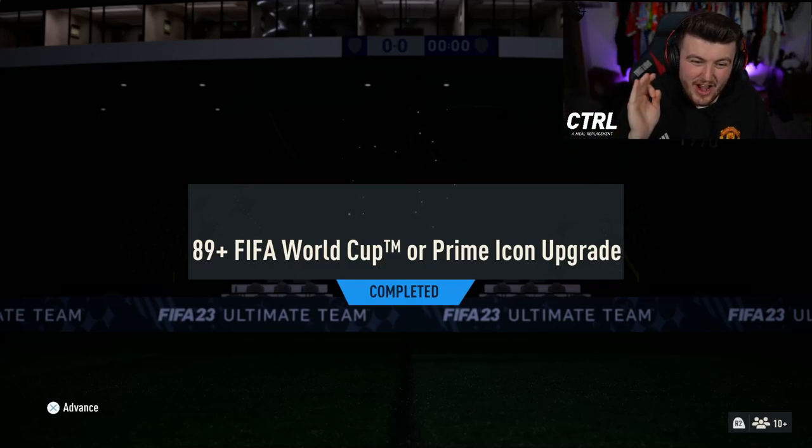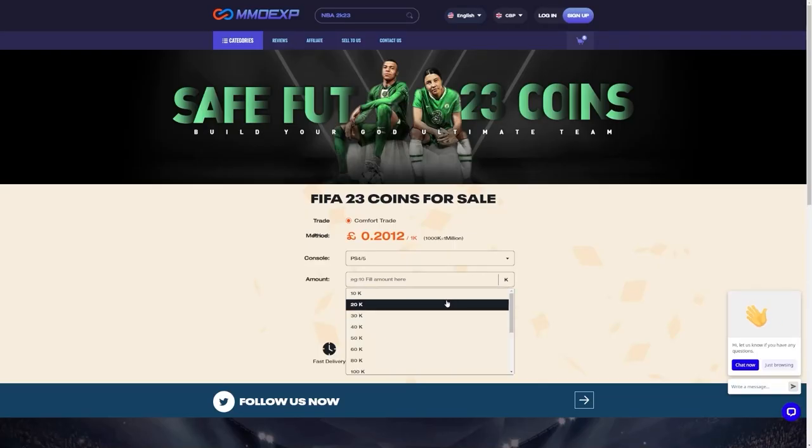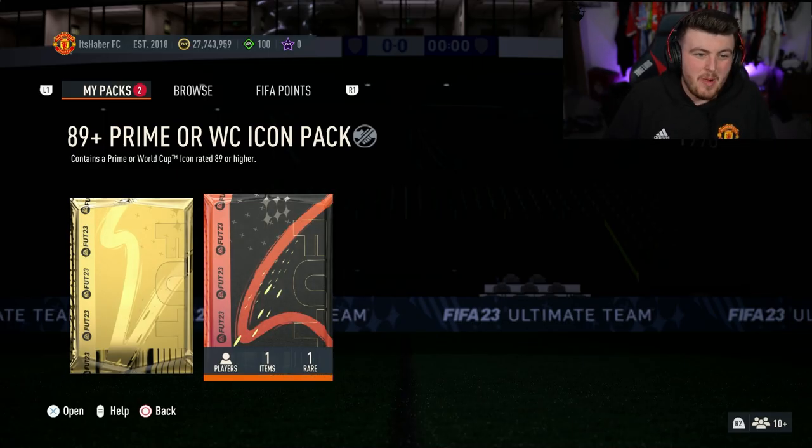EA dropped the 89-plus FIFA World Cup or Prime Icon upgrade, so let's open up a bunch of these and hopefully get some amazing icons. For cheap, fast, and reliable FUT coins, check out MMO.exp — there's a link down below. Use code 'heybird' to get yourself five percent off all of your orders. It guarantees a prime icon or world cup icon rated 89 or higher.